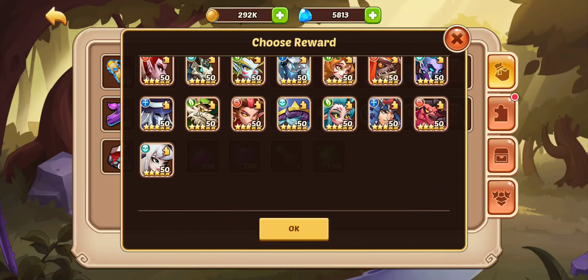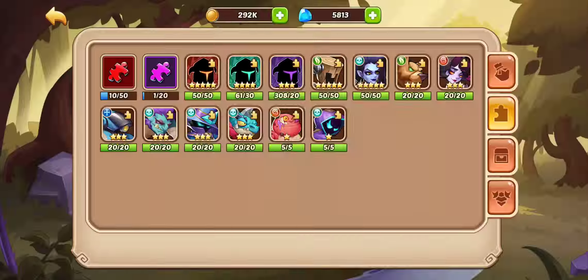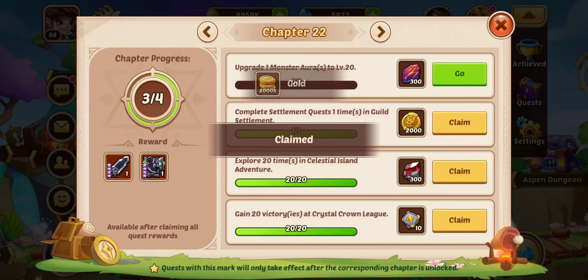Let's pull out this Geruda copy here. Also, do we get a 6-Star from the Chapters? We do, so we don't have to actually use a 6-Star Puppa Chest, which would be pretty nice. Got the 6-Star there.